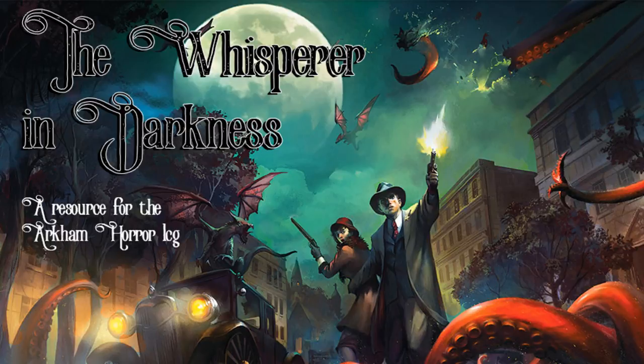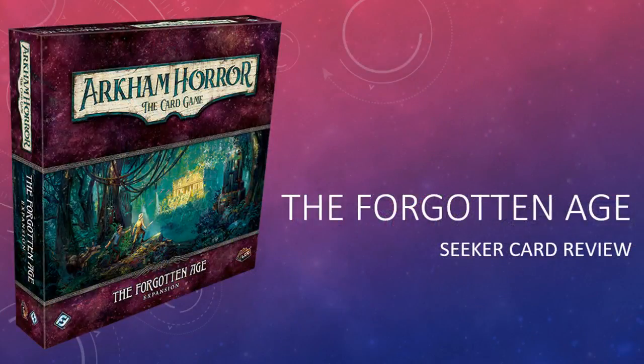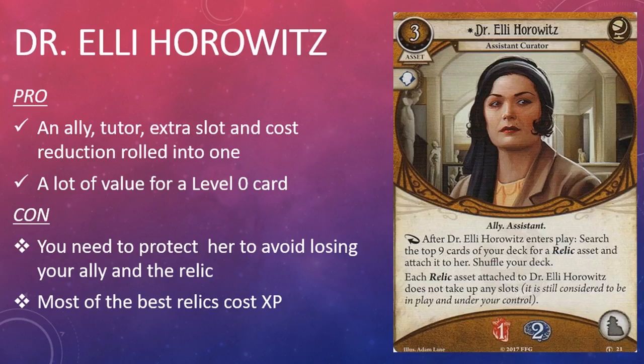The stars are right and that means it's time for another episode of The Whisper in Darkness. I'm your host, the Man from Leng. Thank you very much for joining me today. On this episode I am reviewing the Seeker cards from The Forgotten Age, the third deluxe expansion for the Arkham Horror LCG. There are spoilers throughout if you care about that sort of thing. So without further ado, let's get started.